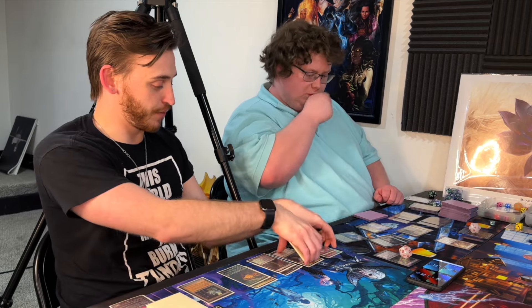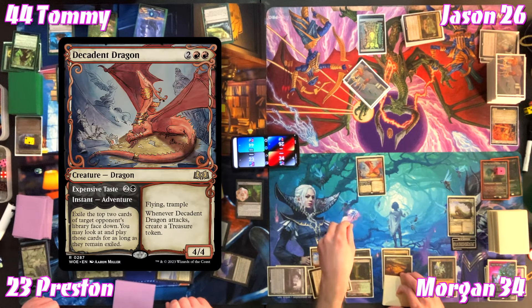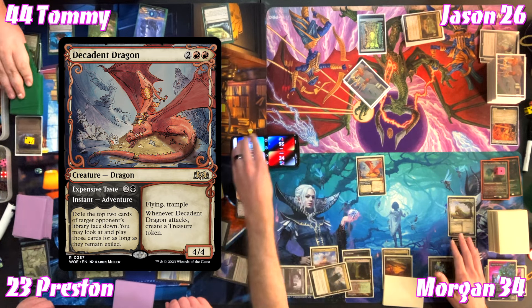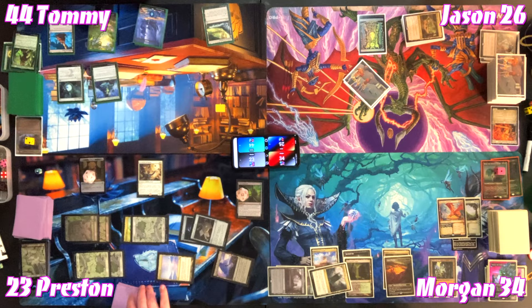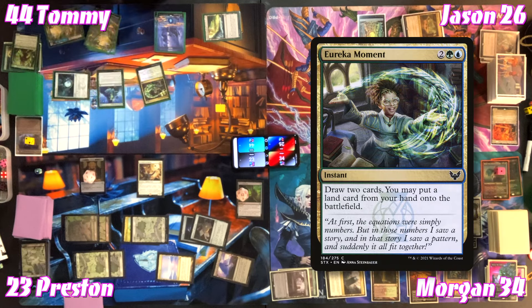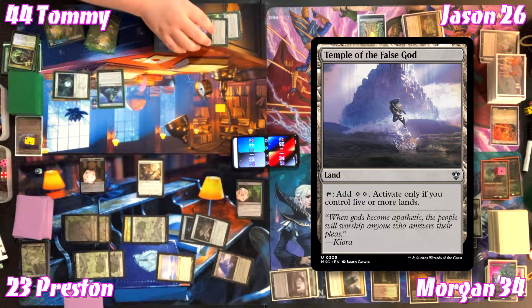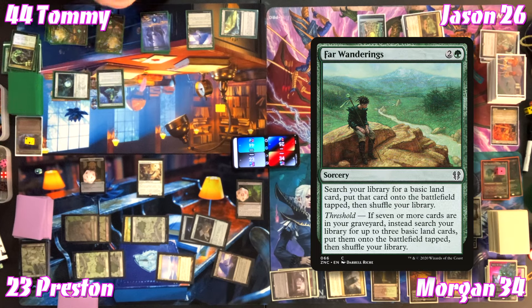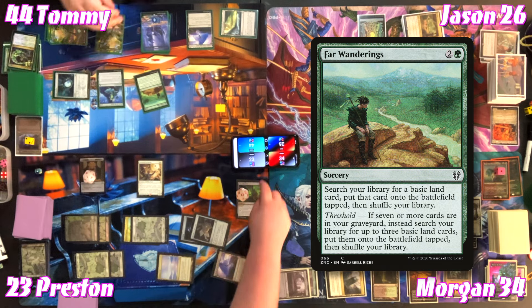At Morgan's end step, Jason pays three to send Degadin on an adventure — Expensive Taste — exiling the top two cards of Tommy's library face down, playable while in exile. Jason plays an Island, casts Eureka Moment — draw two cards and put a land from hand onto the battlefield — getting Temple of the False God. The table still recognizes Tommy as the threat, though Jason isn't so sure anymore.